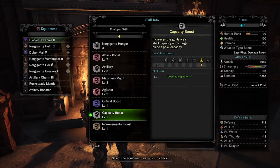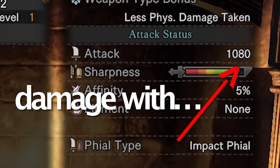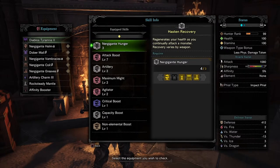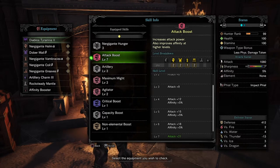Another must on your build, if you are running the Diablos charge blade, should be Non-Elemental Boost. And another important skill to have is Attack Boost 7, or at least 4. Otherwise, it's definitely not worth it.